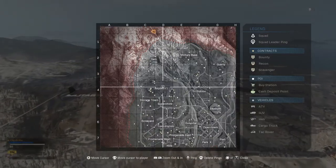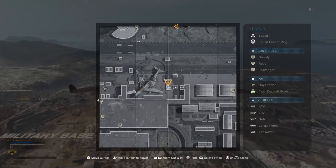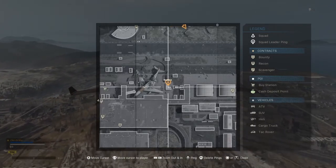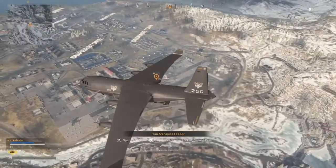This time we're going to the airport. All right soldier, mark a drop point for your team. As far as I'm aware, it's in this little L building, so let's go and have a look.